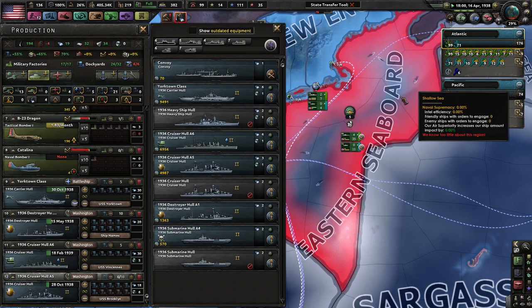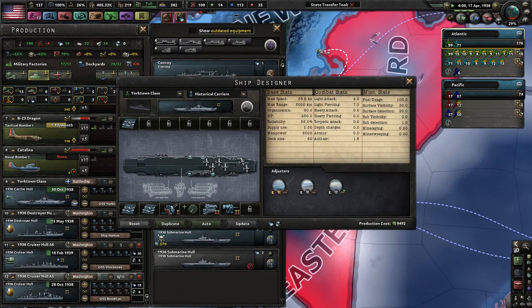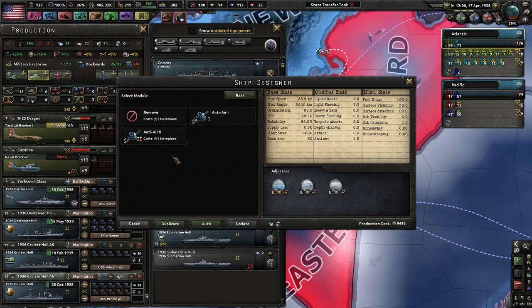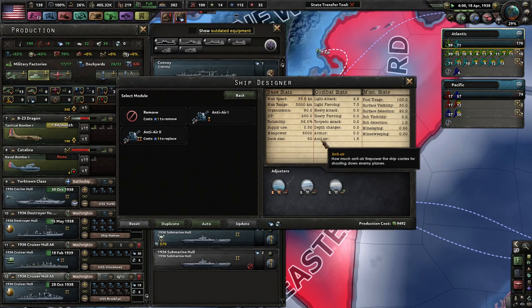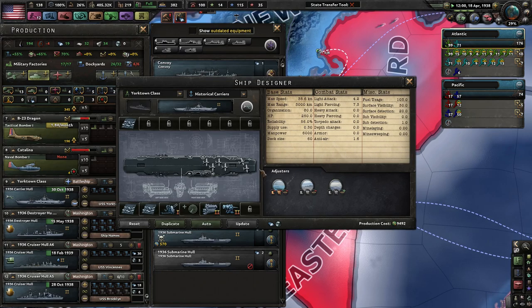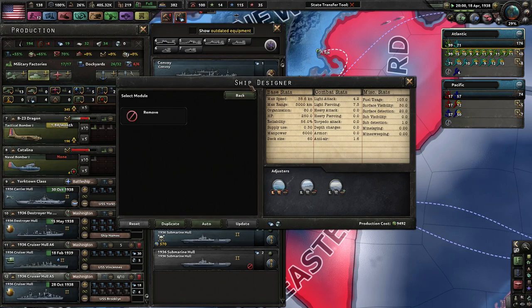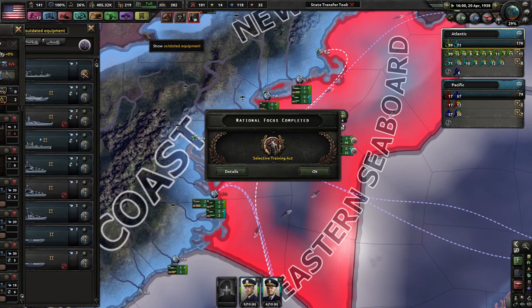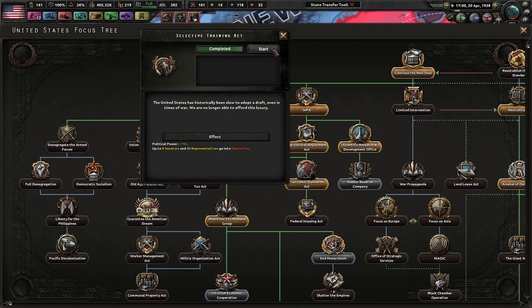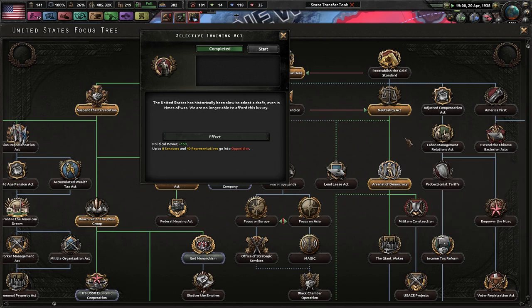That's pretty much a heavy cruiser we can rely on — the Dorktown class. We could get more anti-air, which would lower our speed just a little bit but help our anti-air slightly. We can't add radar yet. With selective training, we get more political power — very nice, a lot more political power — but we do lose some of our Congress members to the opposition, which in this case would be the Republicans.